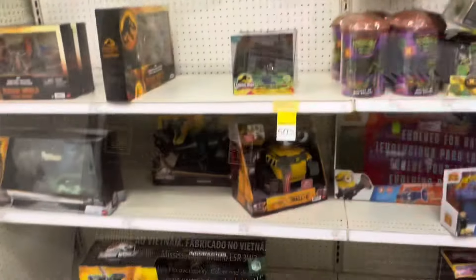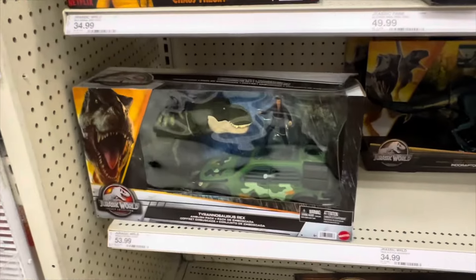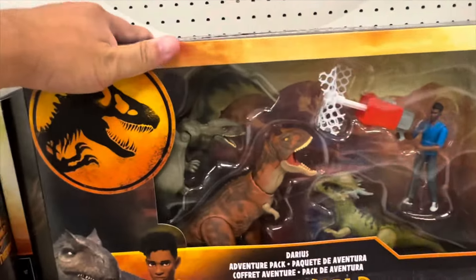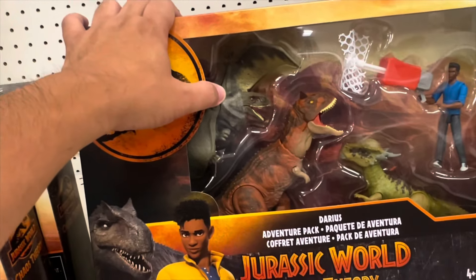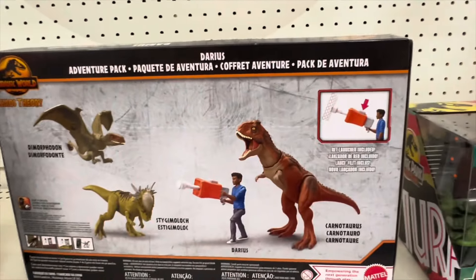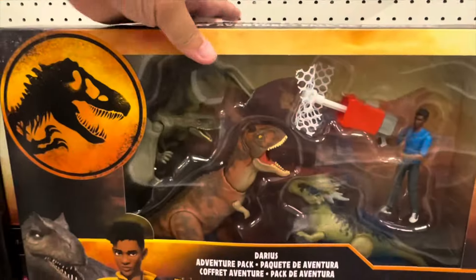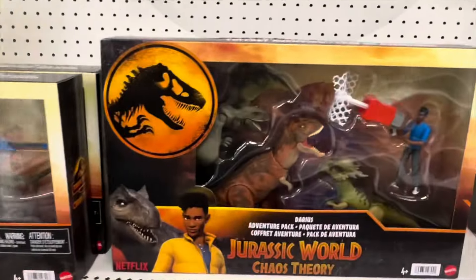This looks like the Allosaurus. This is the other section. This is the Colossal Indoraptor, T-Rex Indoraptor. This is a different Chaos Theory with Darius. He's got a cool net. Shoots with a Dimorphodon — is that what it's called? And then a Pachycephalosaurus and a Carnotaurus, right? Stygymaloc. Dymorphodon. Darius. Pretty cool. I like this one better than this one. What do you guys think? Which one's your favorite — the Ben Pack or the Darius?